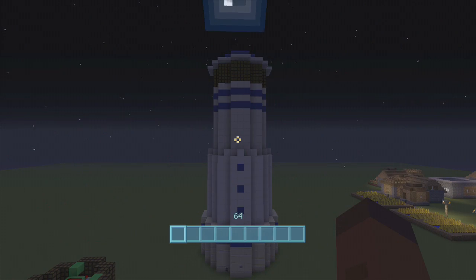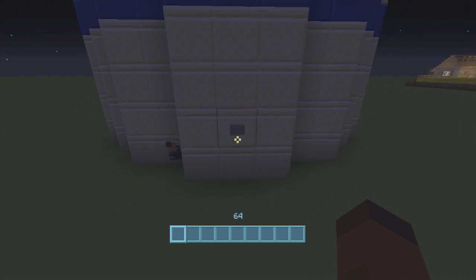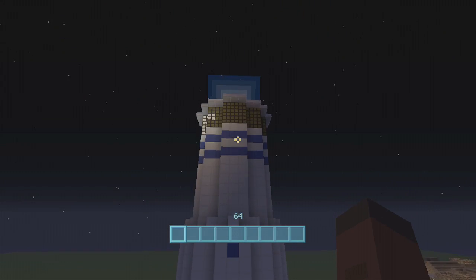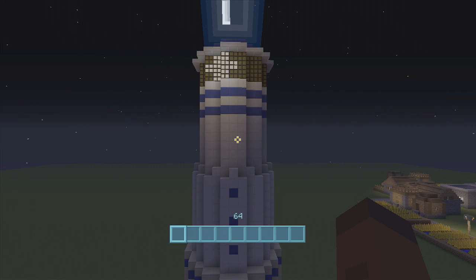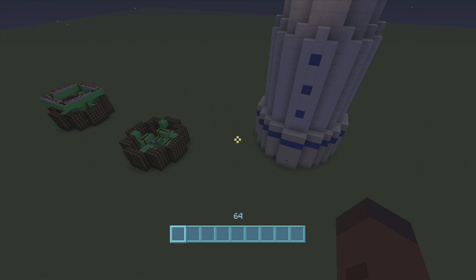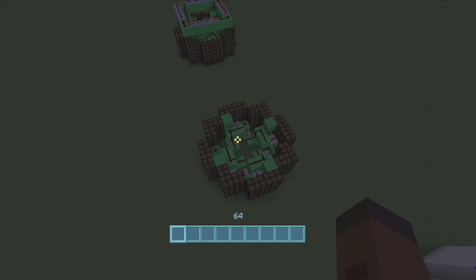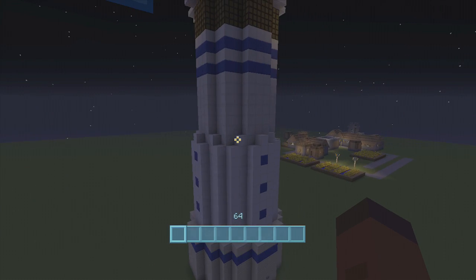Hey guys, welcome back to FedEx Gaming's redstone tutorials. This tutorial will be showing you guys how to build a revolving lighthouse. We go down here and click the button on our makeshift lighthouse, and our lighthouse starts revolving — there we go, it's going around. One thing I love about my lighthouse is it's an actual circle. Most revolving lighthouses you see are not circles, and I don't know why that annoys me, but it does — I made mine a perfect circle.